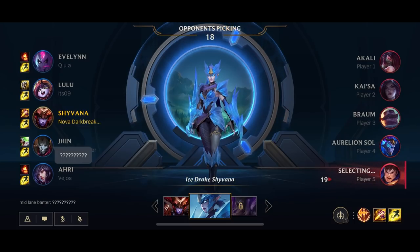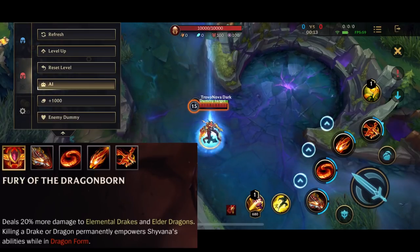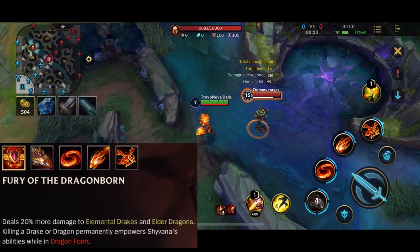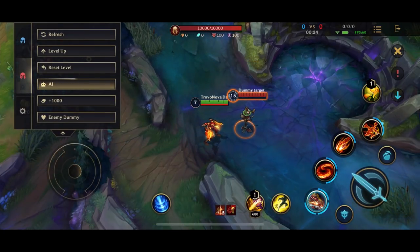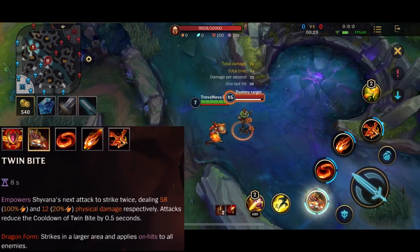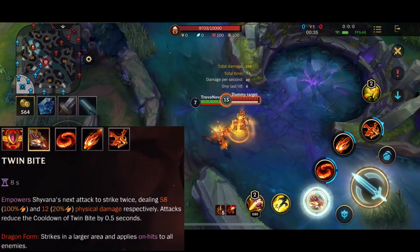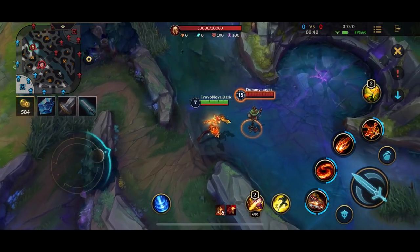Let's hop into the abilities. The passive of Shyvana is Fury of the Dragonborn — it allows you to do 20% more damage onto dragons, and you get bonus enhancements on your abilities when you kill a dragon. The first skill is Twin Bite: your next auto attack strikes twice, and you can use it to animation cancel — AA into Q quickly.